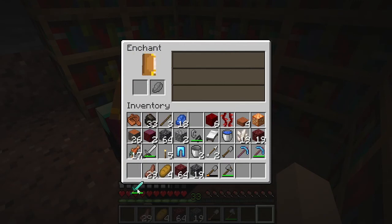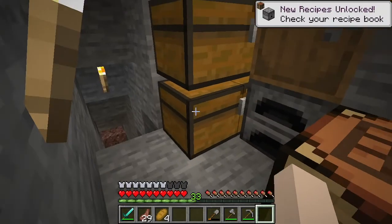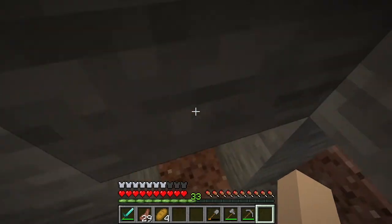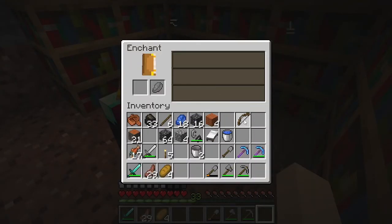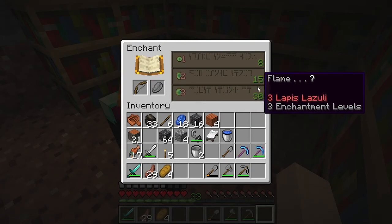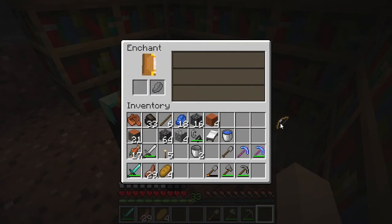Knockback 2 again. Why? I really want — what is it — Smite? But I can finally make a bow, because I have lots of string after fighting way too many spiders. So let's see if we can't get a cool enchantment on this — maybe — because I still have those levels. I like Flame, but not that much, so we're going to pass for now.